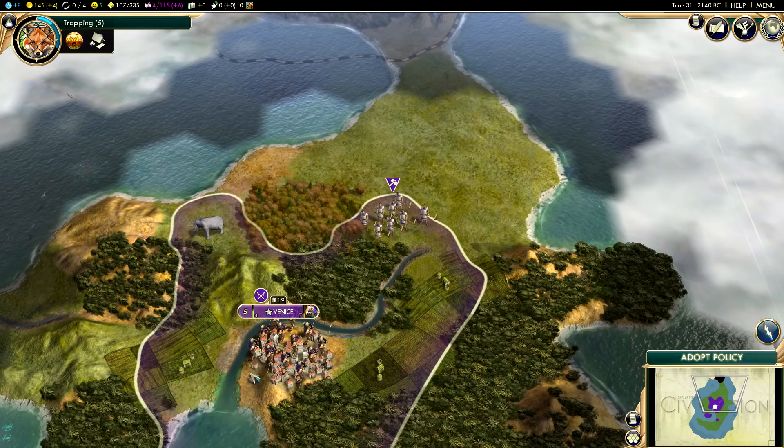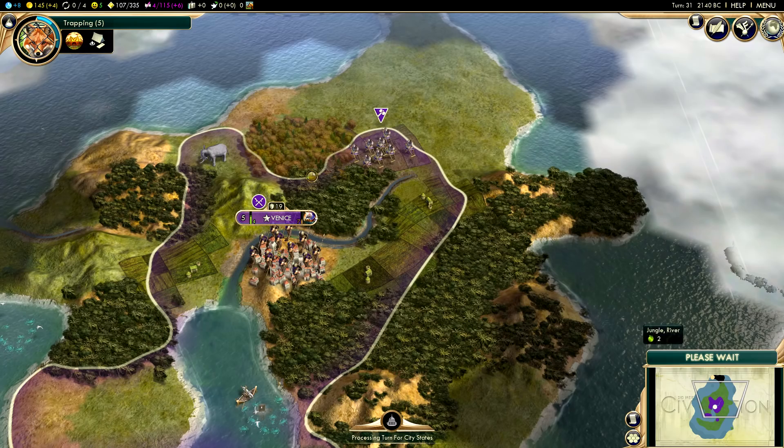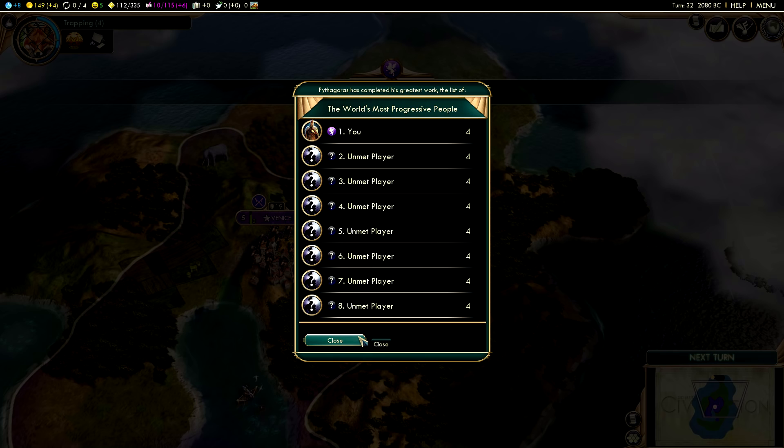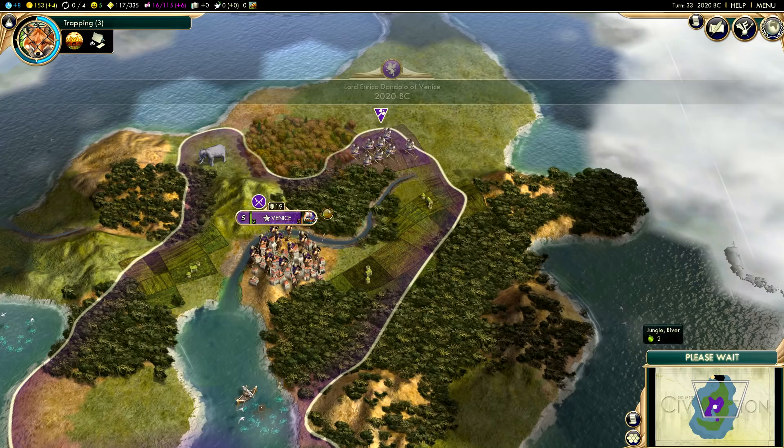Time to adopt another policy, and we're actually adopting policies at a pretty quick rate here - that should be expected when playing as Enrico Dandolo. The most progressive people - I am currently tied for first with everybody, apparently, and everybody has already researched four policies. The great lighthouse has been built in a faraway land, so those hopes are dashed.